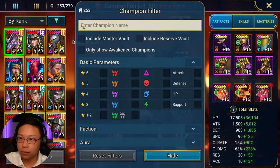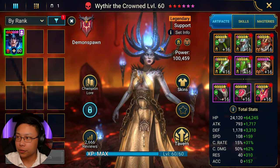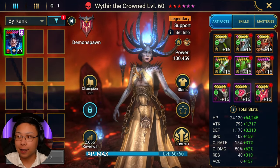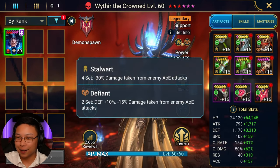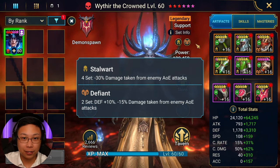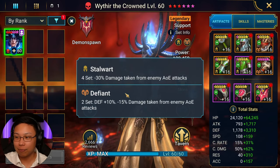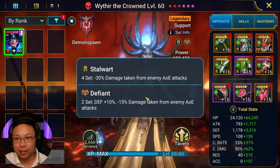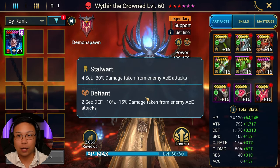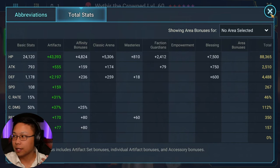Wither the Crown is in Stalwart and Defiant sets. Part of the reason she's so tanky is she's getting so much damage mitigation from AoEs — especially against the Iron Twins. Negative 45% damage taken from AoE attacks, and you want to stack that on top of Pytheon's passive. You're looking at HP, defense, and a decent amount of speed. I'd like to make her faster but she's good enough where she is.